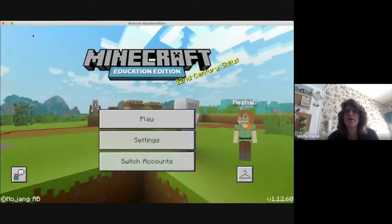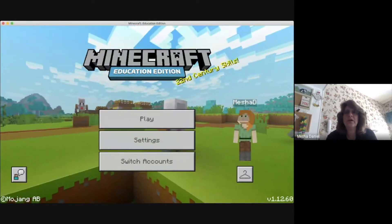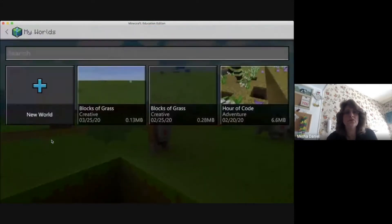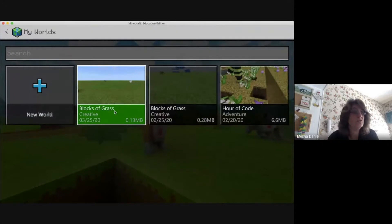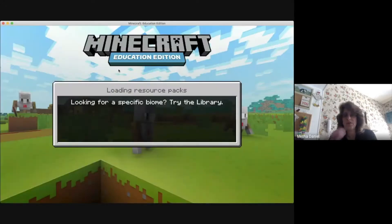It's 10:30 and we're here. We're going to be talking about Minecraft today, so we're going to go ahead and get started. I'm going to share my screen. Okay, so here we are getting ready to get into Minecraft. I'm going to go to my worlds and I'm going to use the same world that I used yesterday, Box of Grass, and I'm just going to play today. We don't have anybody to host.